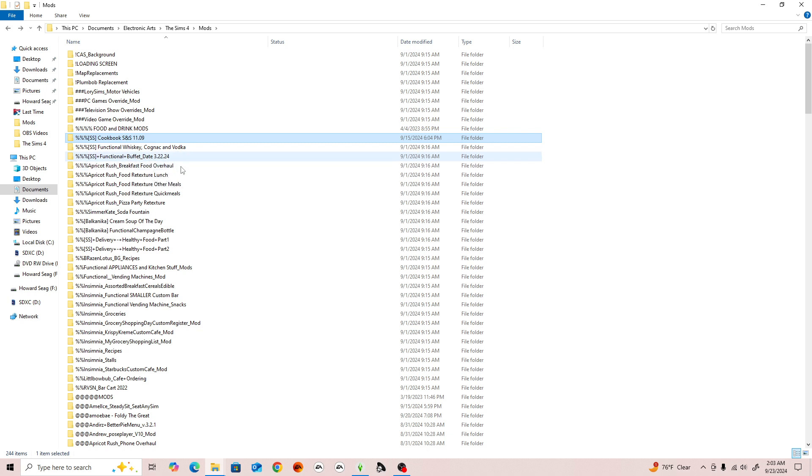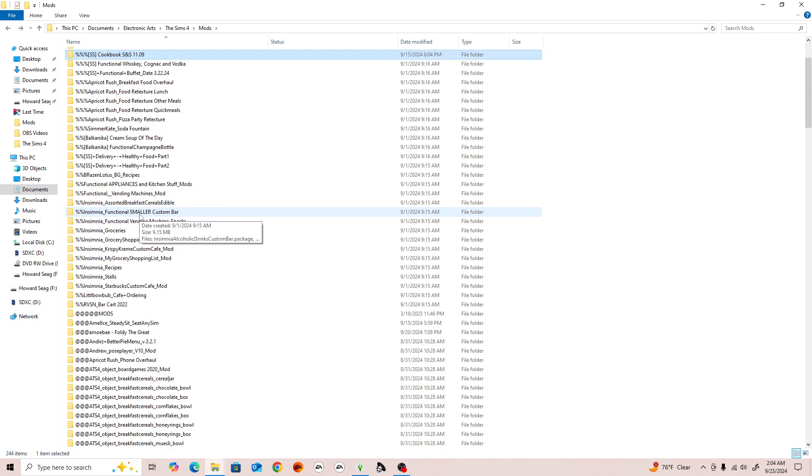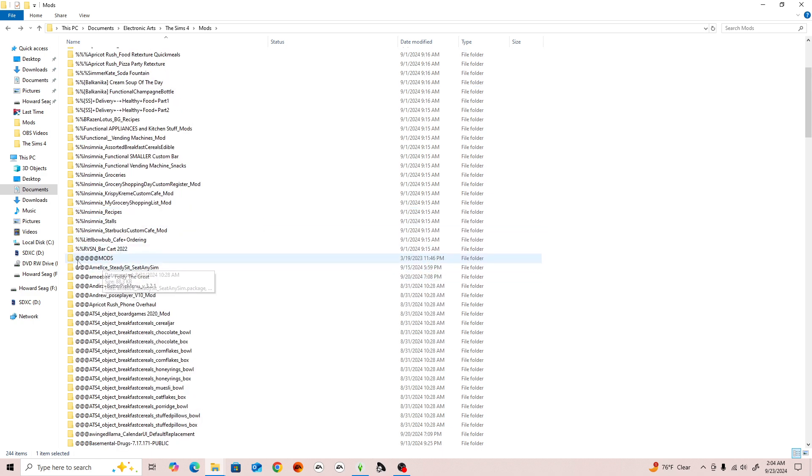Same with the functional buff — if a mod doesn't have a version number, I put the release date so I know months later if I need to update it. For example, if the last download was in March and a new one released in September, I can see I need to update. That's how I break these mods into categories so I know what I'm looking at.